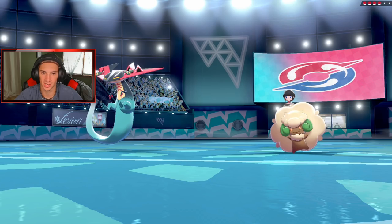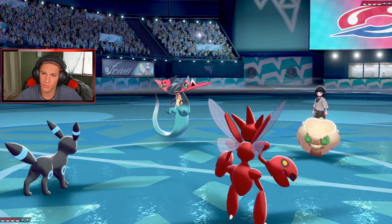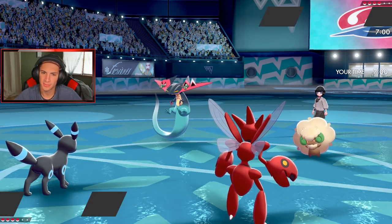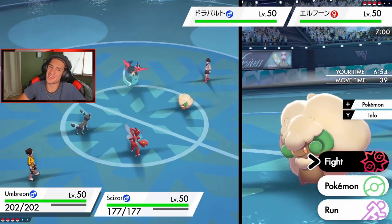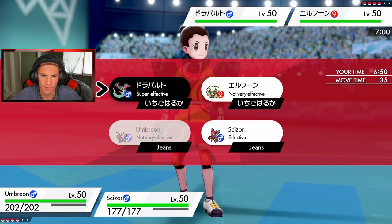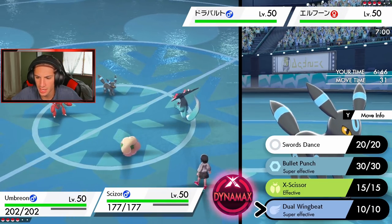He leads Whimsicott and Politoed. He might try to trigger Weakness Policy on Terrakion with Beat Up. I'm trying to think — does Terrakion learn Justified? It's definitely just Justified. I'm definitely going straight into a Foul Play and Dual Wingbeat over onto Whimsicott.